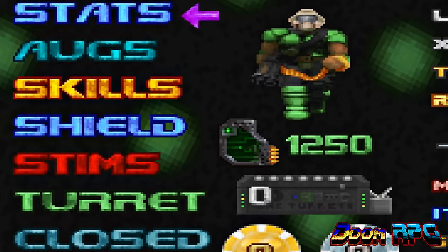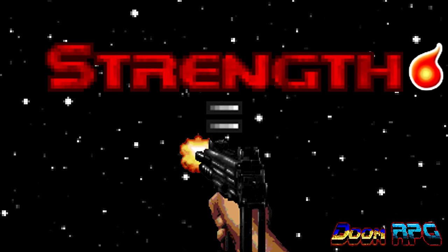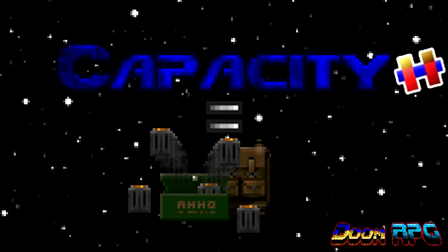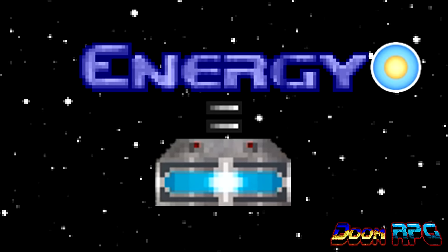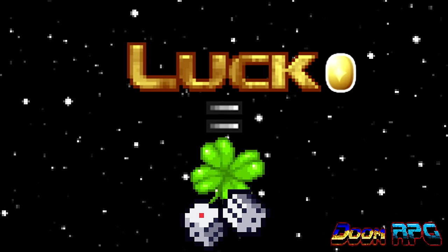Doom RPG adds a stat system that allows you to spend points you earn upon level up to increase strength, vitality, regen, capacity, defense, energy, agility, and luck. Strength controls how much damage you deal, vitality controls how much HP you can have, regen is how fast you recover, capacity is how much ammo and items you can hold, defense controls your resistance to damage and knockback, energy is how much you can use your skills, agility is how high you can jump and how fast you can move, and luck controls the quality of items you find.